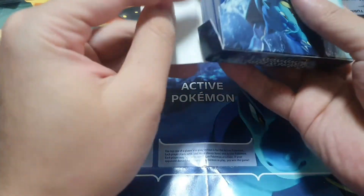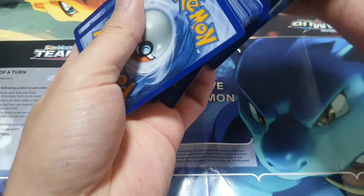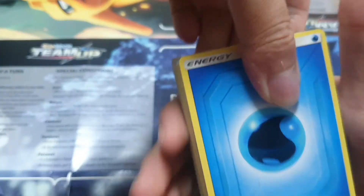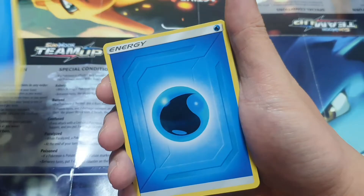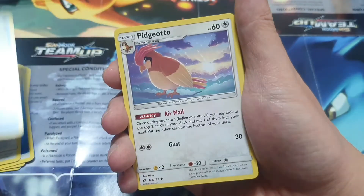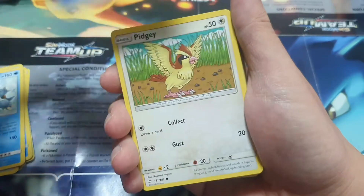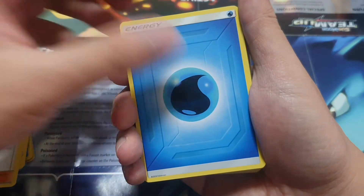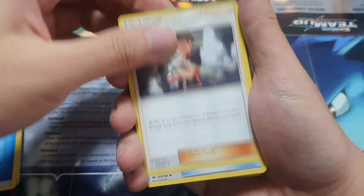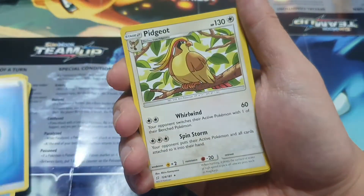Let's open it up and see what we get here. We have Water Energy, Water Energy, Water Energy, Farfetch'd, Squirtle, Pidgeotto, another Blastoise — but this is non-holographic — Energy, Pidgey, Copycat, Energy, Timer Ball, Energy, Brock's Grid, Nest Ball, Farfetch'd, Water Energy, Energy, Energy, Pidgeot.